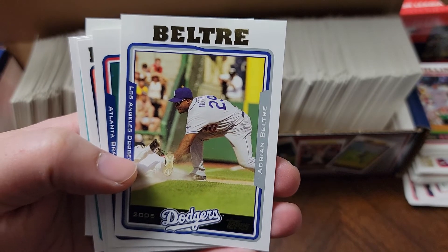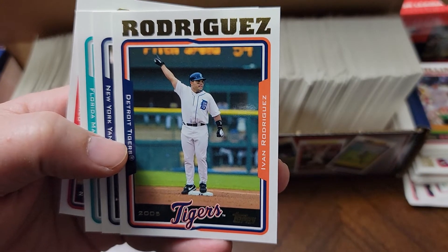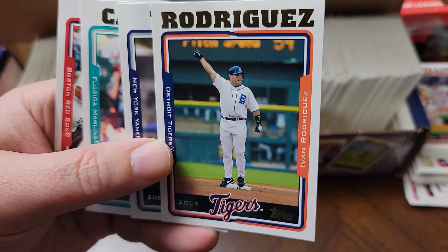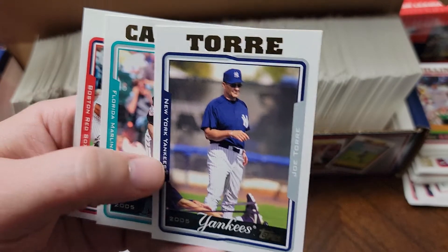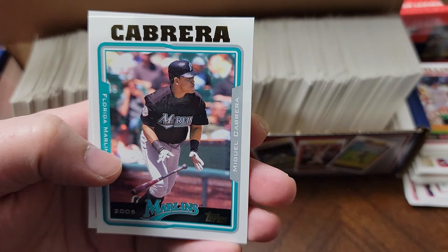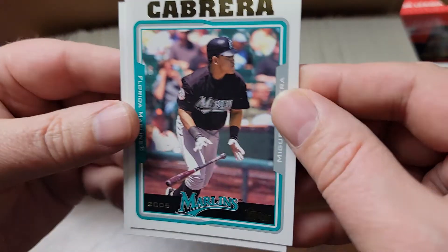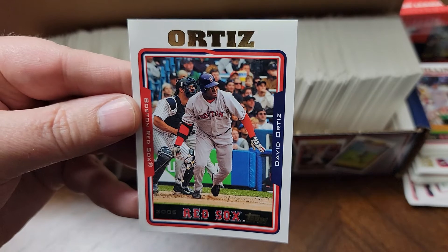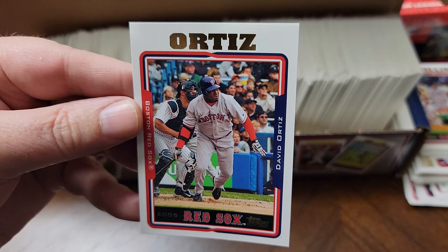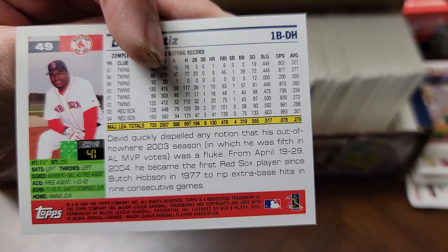Adrian Beltre - probably Hall of Fame bound. John Smoltz. Ivan Rodriguez. Shout out to Lisa Z. Joe Torre. Miguel Cabrera - shout out to Lisa Z, aka Lisa Zankiewicz - Miggy Cabrera on the Marlins, gotta love that one. And then Big Pappy - shout out to all my Red Sox friends. Photo likely taken during the fabled 2004 season.